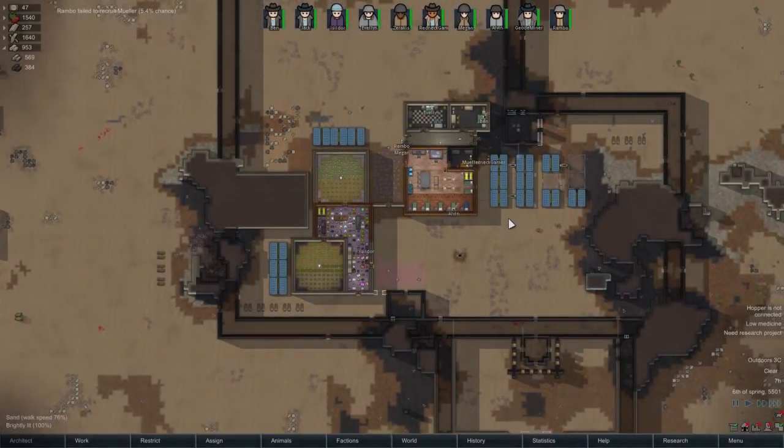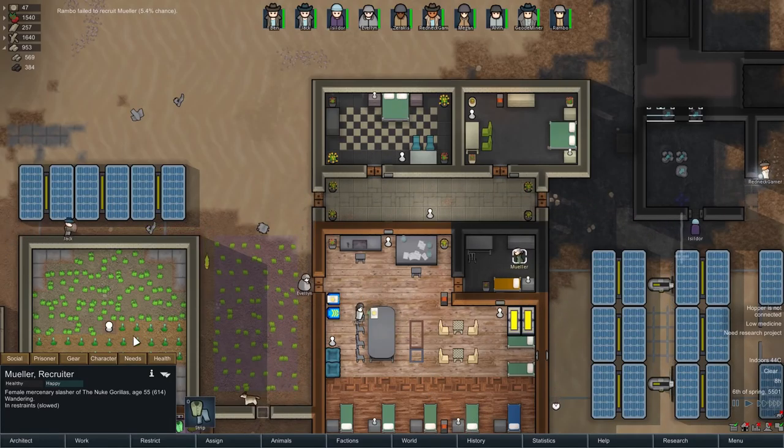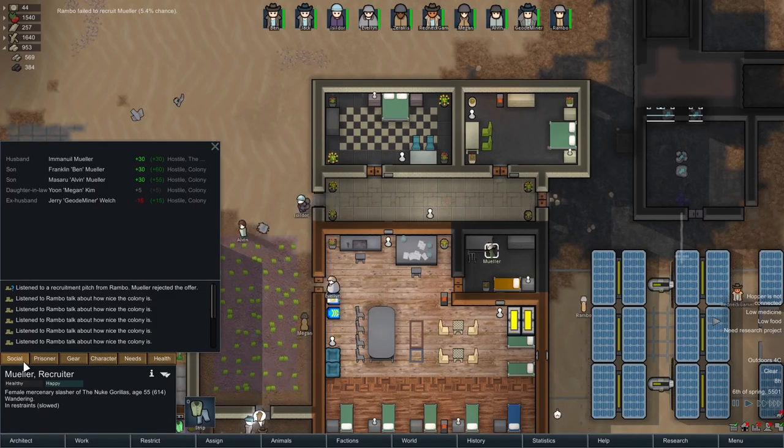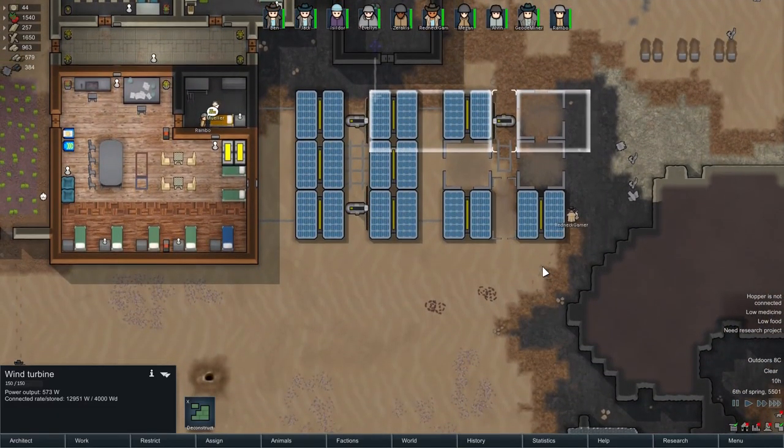Welcome back to RimWorld and to the town of Oolong Rise, where Muller is still resisting — still doesn't want to join us yet. That is frankly annoying, but we're going to keep at it. We've got a 5% chance, and eventually that 5% chance will tick in our favour and Muller will join us.